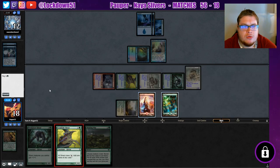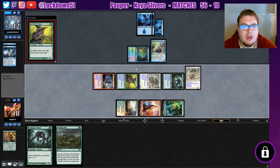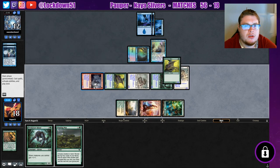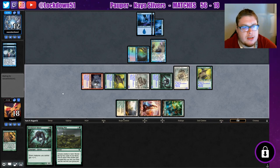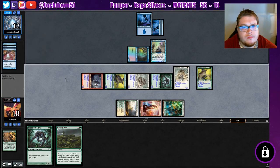We'll start on a Gemhide — they may counter it and then Snap our Predatory, or they'll have to choose basically. Looks like it might be that Snap we're talking about. Just a Peek — okay, sure. Two good cards on their way. Interesting, very interesting.